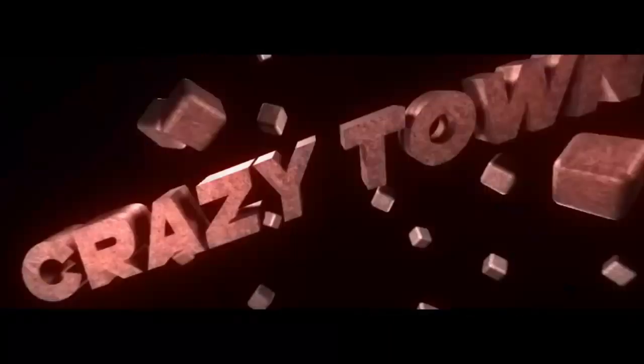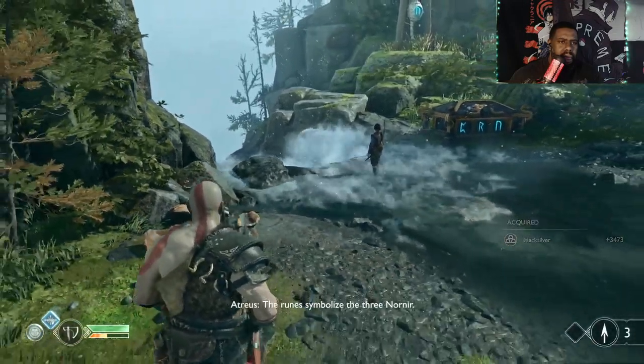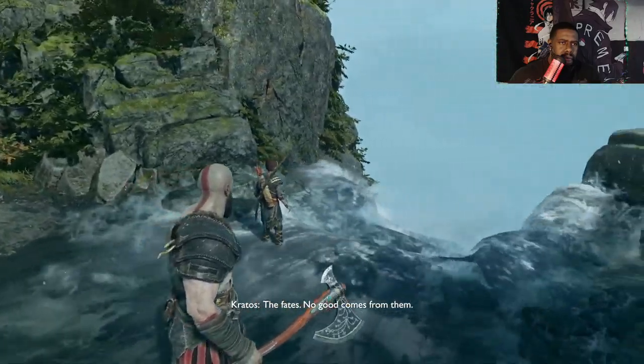Burn you! Take me! What does it say? Burn symbolize the three Nornir. Nornir — the Fates. The Fates. No good comes from them.